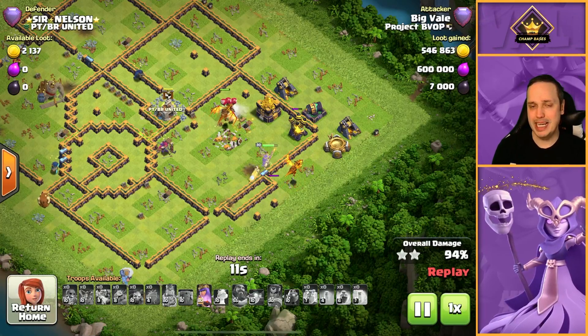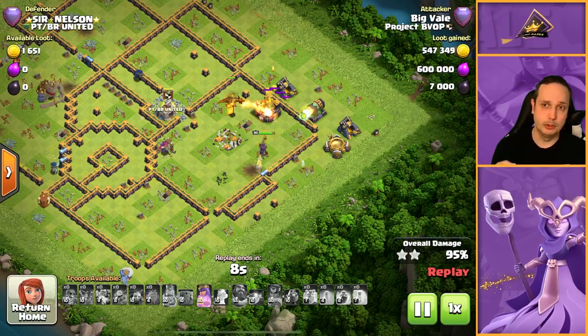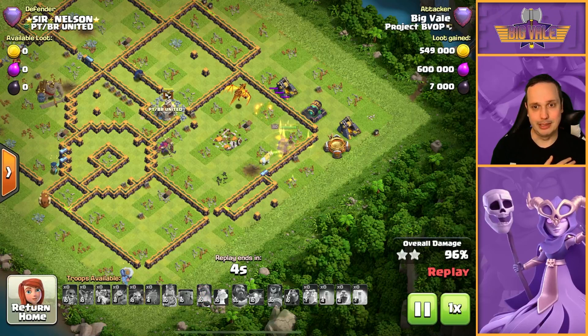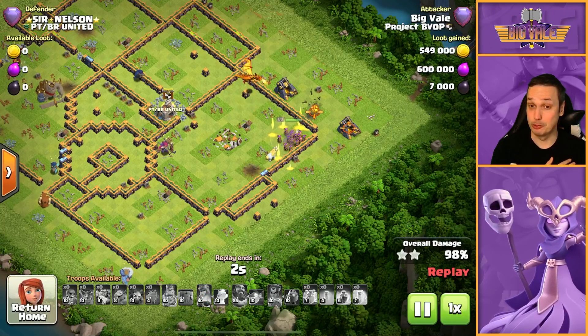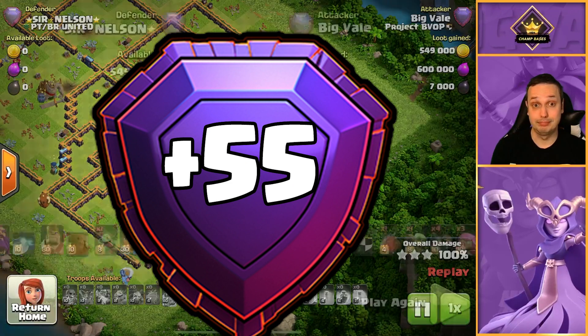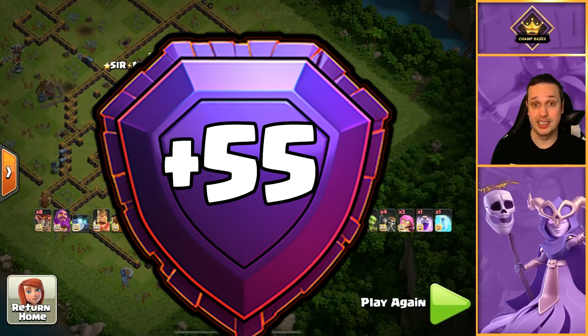The Single Inferno and the Warden are two of the biggest hitters when it comes to Super Dragons — two of the defenses you want to try and avoid as best you can. Freeze goes down, reducing their damage output to pretty much nothing. From here you can see we get the job done — this is going to be a three-star on Sir Nelson. No really painful 99% one-stars here. This was all glory from BigVeil. That one felt good.